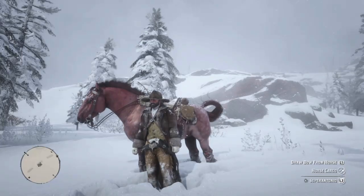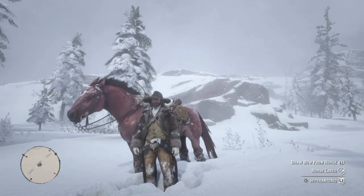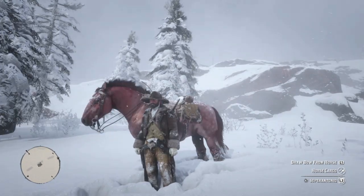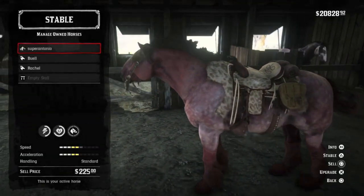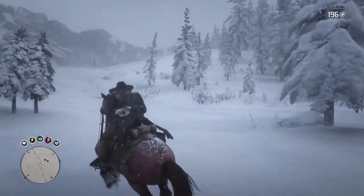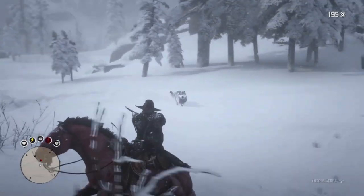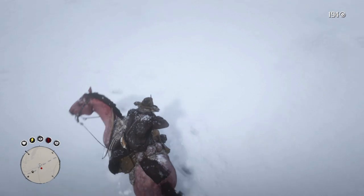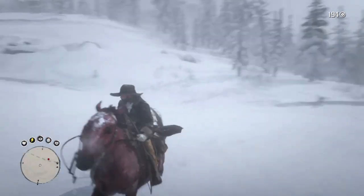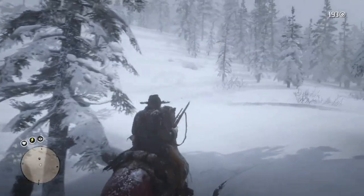For number 9 we have the Strawberry Roan Ardennes — strong, heavy, and built like a tank. She looks great in the snow, but she was bred for war. You can pick one up at the Van Horn Stable for around $450, depending on your honor. Stats at level 4 are 10 health and 8 stamina. This horse is a Terminator and basically impossible to kill — though I'm employing hyperbole to make a point. And now I'm being pedantic, so let's move on.